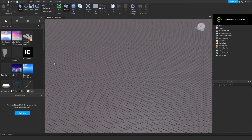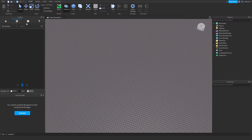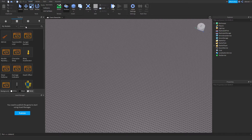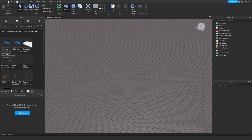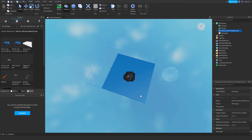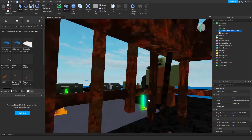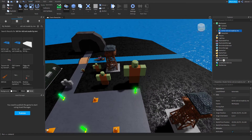Hello guys, welcome back. Today I'll show you how to make a tournament simulator game. I'll link it in the description — you need to search for a kit, and it must be by New Piano. After you've done that, you just put all of them in the same directory.